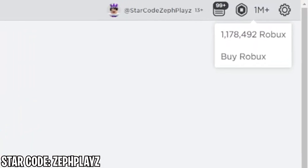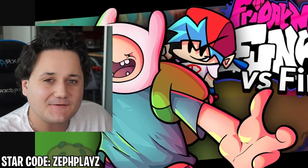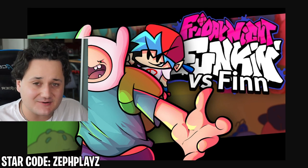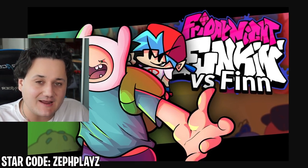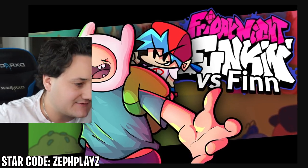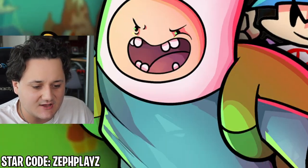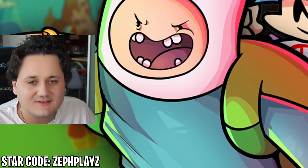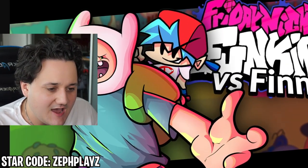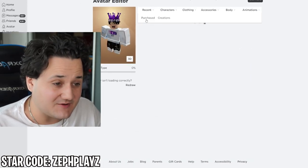Today we have 1,178,492 Robux that we're going to be using to create Finn from the Friday Night Funkin' mods on a Roblox account. I'm very excited to make Finn today here on Roblox — we are not going to waste any time, and we are about to make the greatest 10 out of 10 perfection Finn from the Friday Night Funkin' mods. We got Finn here, and we even have Jake — he looks like a Pez dispenser in Finn's hand. We even have Boyfriend there. We are going to be making Finn for the Friday Night Funkin' mods from Adventure Time.